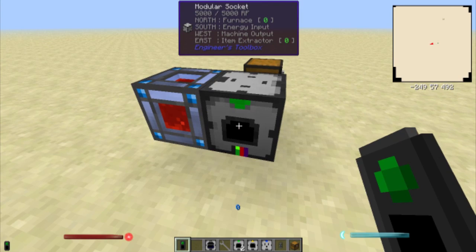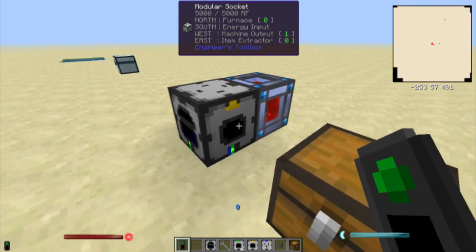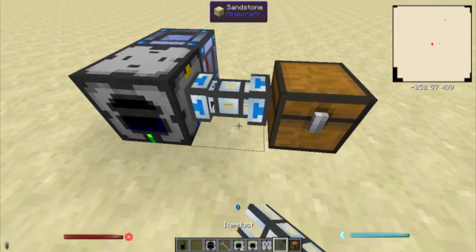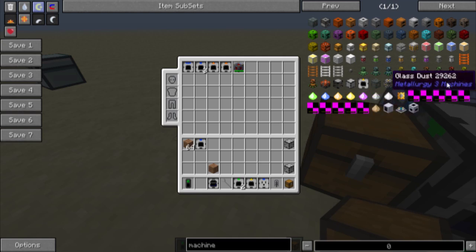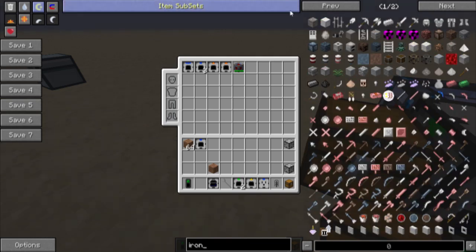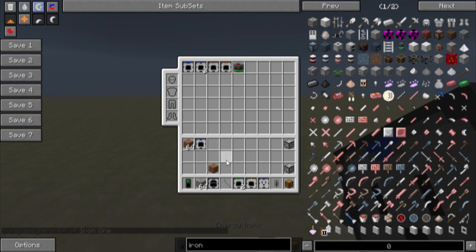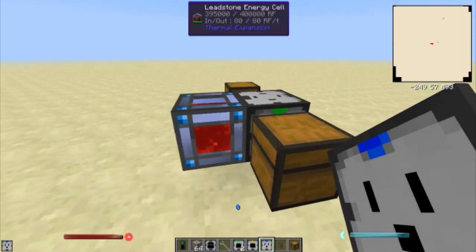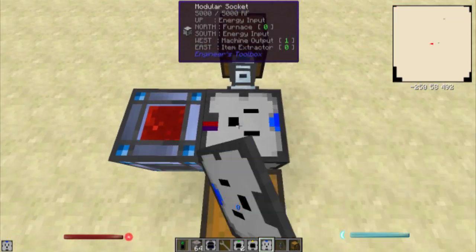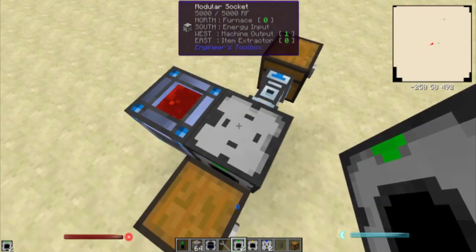We're going to set this to inventory zero. The furnace is going to use inventory zero, and the machine output is going to output on inventory one. One thing I forgot to mention is there is an energy input on the back. It's pretty cheap to make — two copper in a blank module or two gold nuggets in a blank module. You can set it to turn on and off with redstone signals. These do run off RF — I've got a leadstone energy cell.